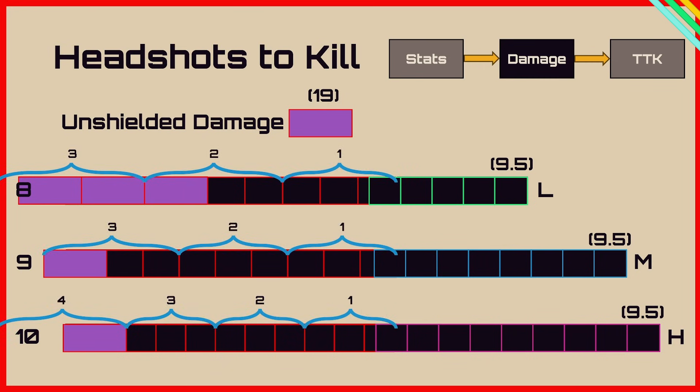Overlaying the bursts, it's 3 bursts for light and medium headshots and 4 for heavy. Since the Arpeggio is burst fire, calculating the fire rate has been a little more difficult than other weapons, so I used a slightly different method to analyse it.